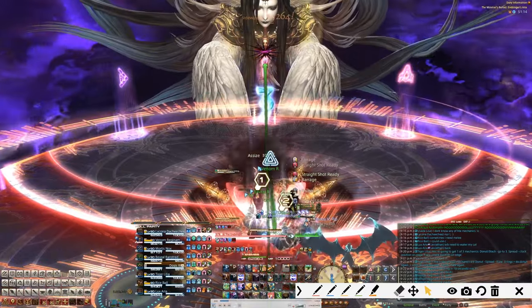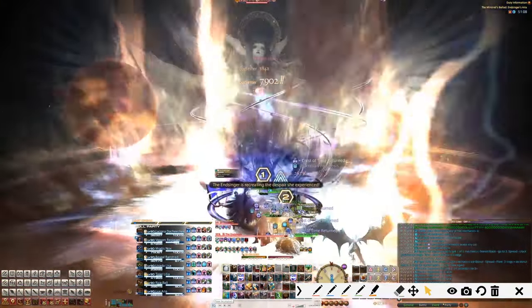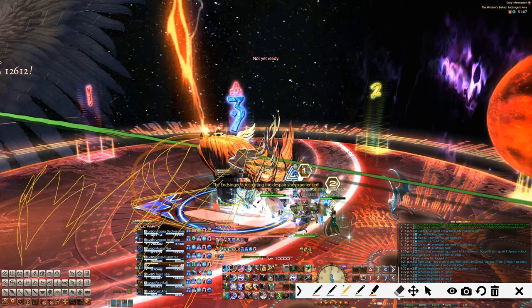First up we have planets. We've got two types: red planets have AoEs, and blue planets are a knockback. There's also a giant head in the middle with an arrow showing the direction it's facing. What this head is going to do is cleave the entire side of the stage that it's facing right over here.